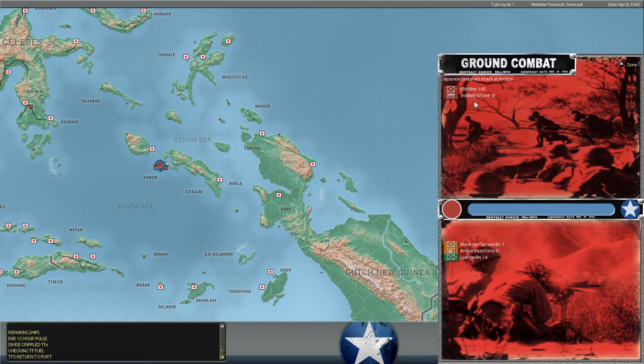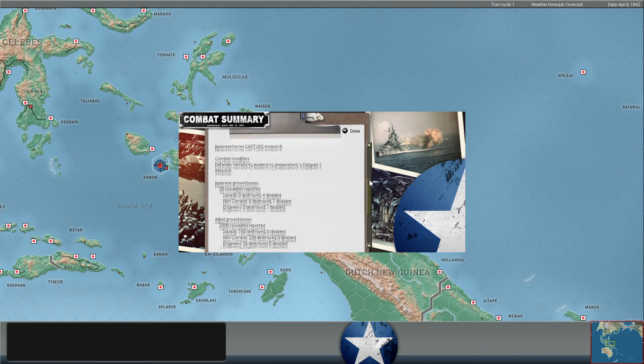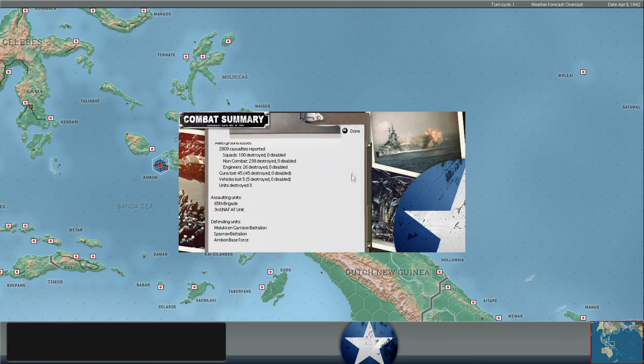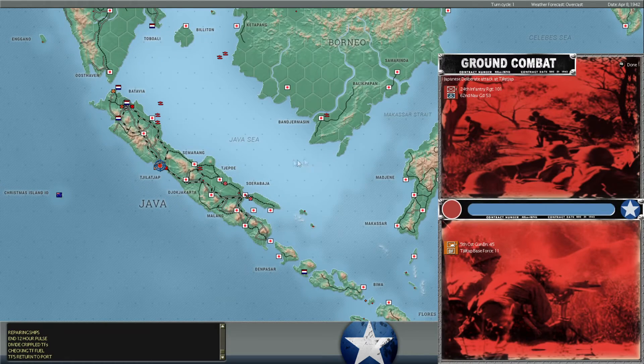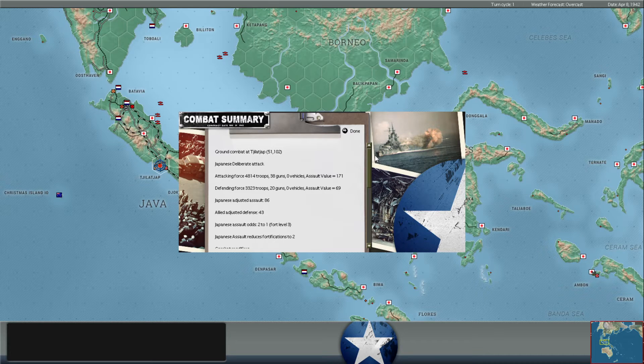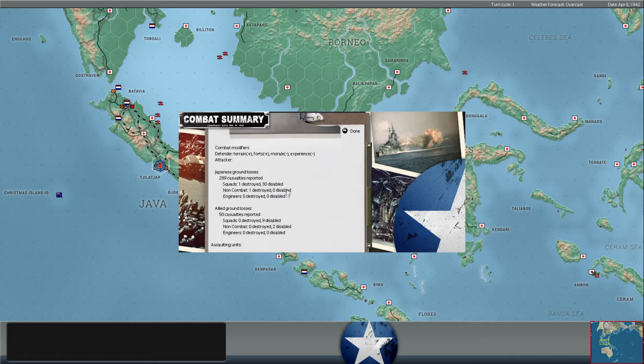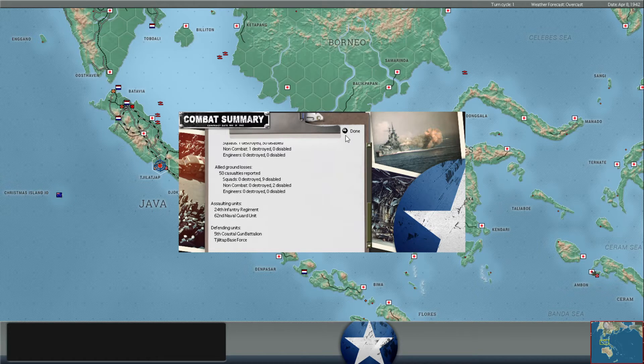Japanese deliberate attack at Ambon — the 65th Brigade, who also brought an Air Force unit there — and they did take the base, so our troops there finally surrendered after a lengthy defense. That includes the fragments left of the Gull Battalion that weren't able to be pulled out. You can see 2,800 more Allied casualties, another 100 squads lost. Those are defeats — they suck — but they're also kind of inevitable. And then a Japanese delivered attack at Tijilap with the 24th Infantry Regiment and the 62nd Naval Guards Unit. We do have a Coastal Artillery Battalion helping us defend. They managed to reduce the forts from three to two, but they actually lost worse than we did: 289 Japanese casualties versus 9 squads disabled for us. Tijilap is holding out against the 24th Infantry Regiment pretty successfully.